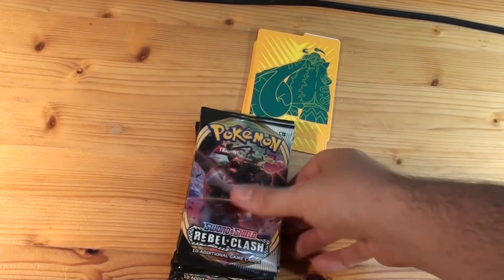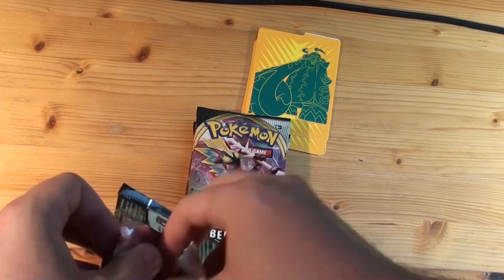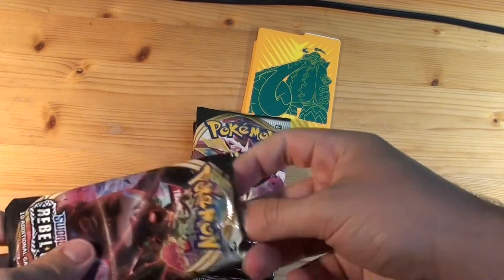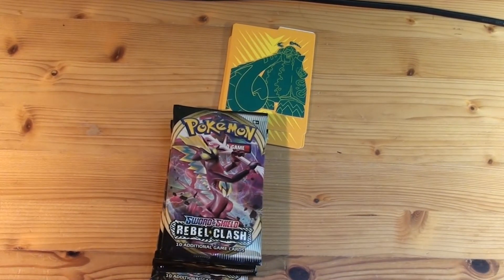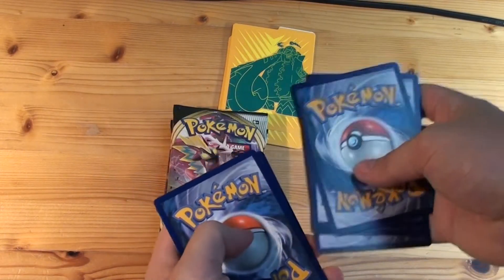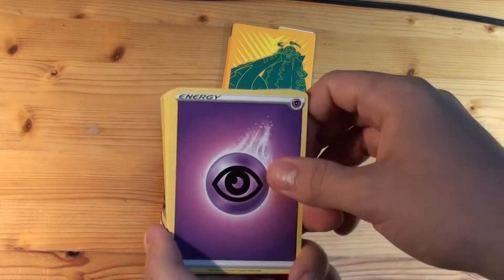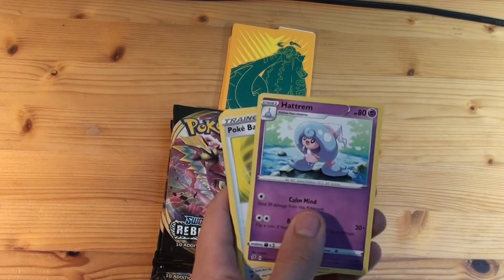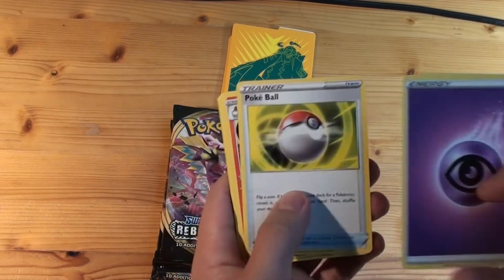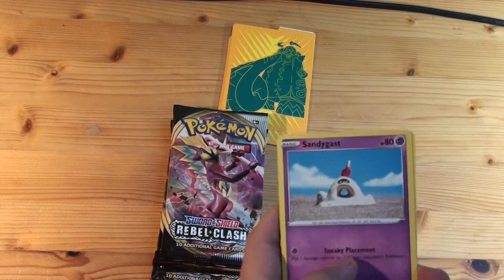Okay, next pack — the Rillaboom artwork. That's nice too. Let's open it slowly so we can use the artwork. Code card behind my back. One, two, three, four. Electric, Psychic, Psychic energy. I really like the energy design from Sword and Shield — that's something I really like about this set. Hattrem — I find the whole Hattena and Hattrem line a budget Ralts line, but that's my opinion. Pokeball, Lampent, Voltorb, Sandygast.